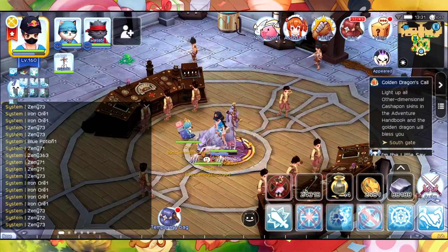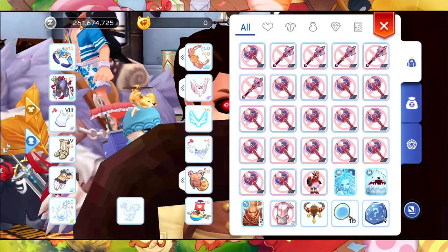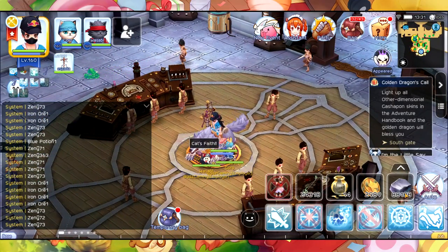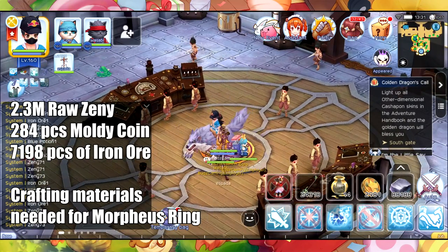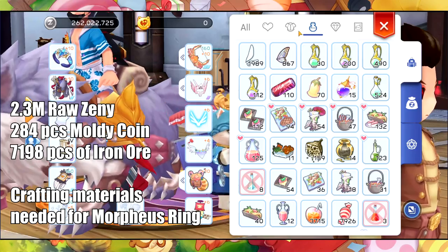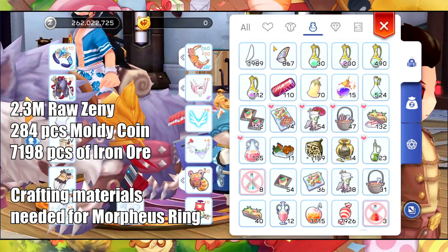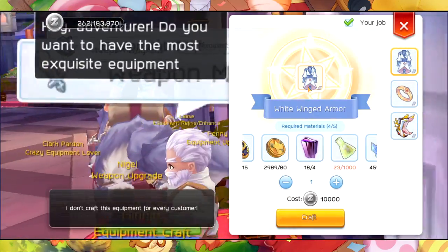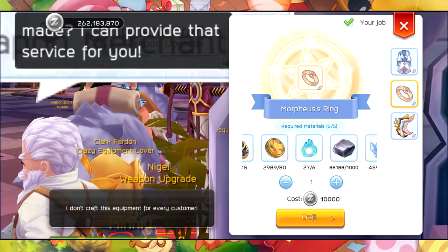I'm going to show you how much zeni and moldy coins and iron ore I got totally, since I forgot what I had earlier. Let's see how much moldy coin and iron ore I have. This is it. Now let's go to crafting. Time to craft — you can craft one.